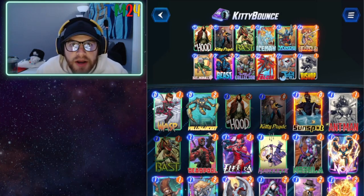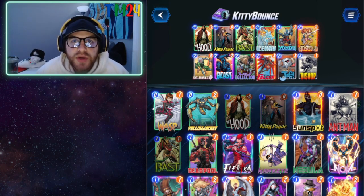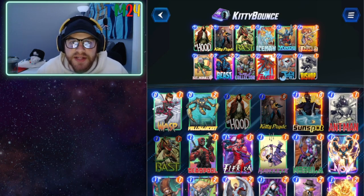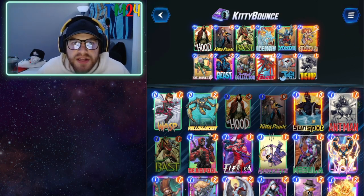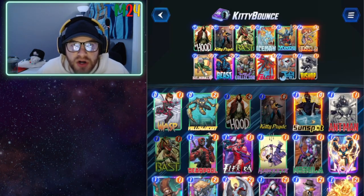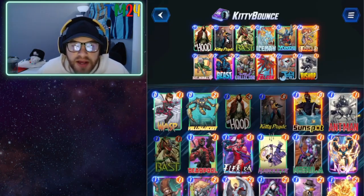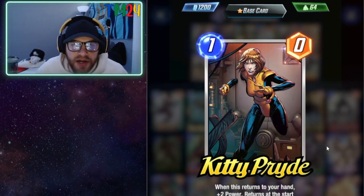Welcome back, TM24 here with some more Marvel Snap content. Today we're doing a single game showcase of our Kitty Bounce deck. Since Kitty Pride was introduced, lots of deck variants have appeared, but this is the one I'm running. Our most expensive card is Bishop. The deck is built around playing Kitty Pride as many times as possible so that on turn six she has massive power.